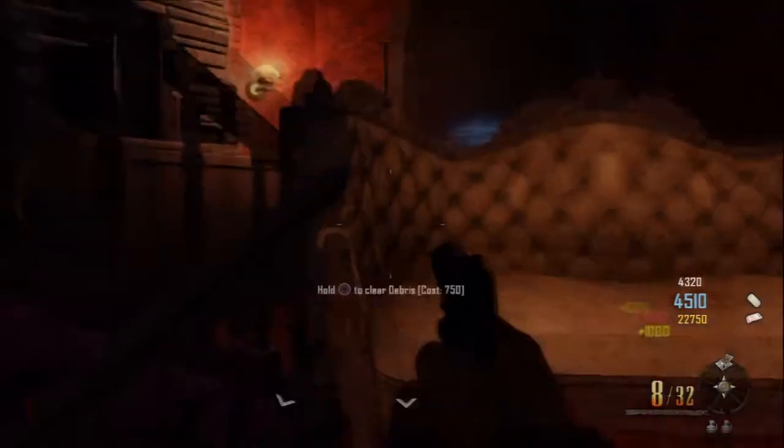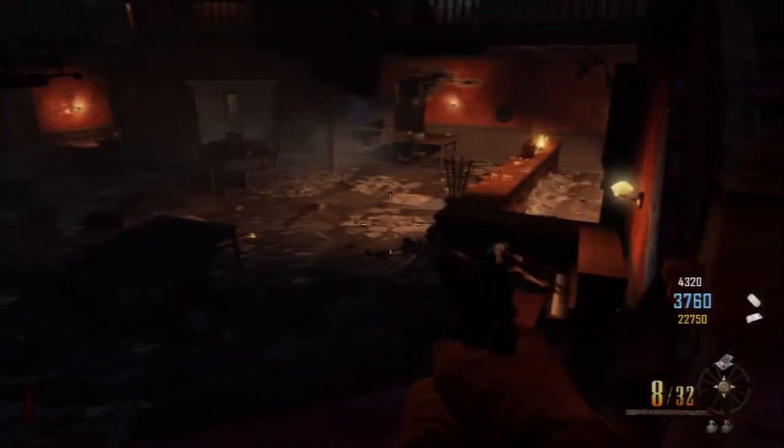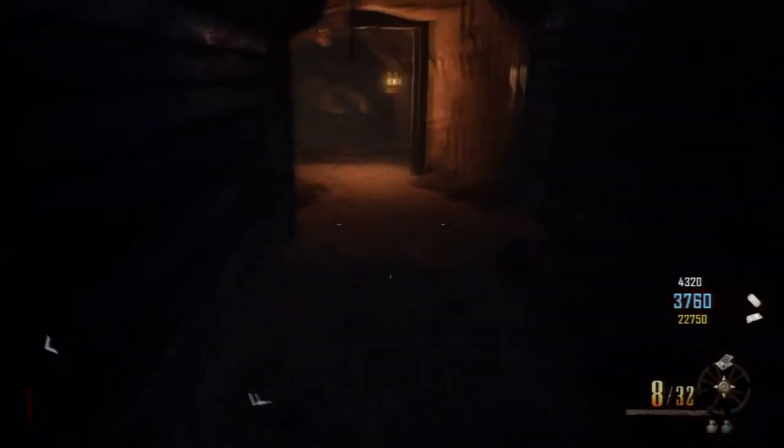you're going to want to head on up through the bar, stop and play the piano a little bit like Soldier Boy's doing down there. Take a little detour for some music and then head on up to the top when you're done with that. Just follow the route that we're taking here and this will take you all the way up to the location that we're going to use.